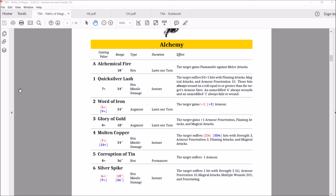That brings us to the Silver Spike — another Master Wizard spell. Casting at 6 or 9, 18 inch or 36 inch. It's a hex, missile, damage, instant. Target suffers 1 hit with strength 3(6), armor penetration 10, magical attack, multiple wound D3, and penetrating. So it's an auto-hit bolt thrower shot. You need to cast it on a 9 to hit something at 36, only a 6 at 18. It's another nice spell — I've always liked it.